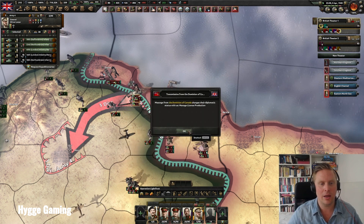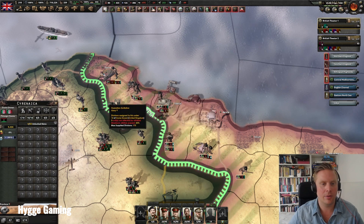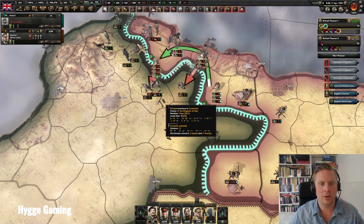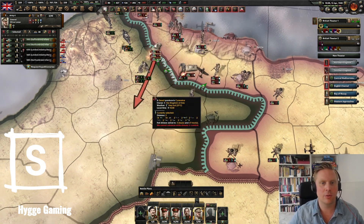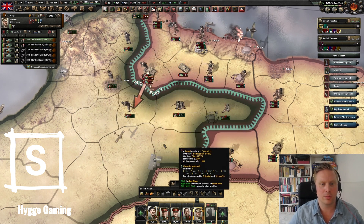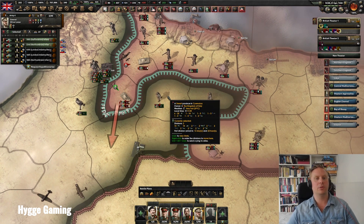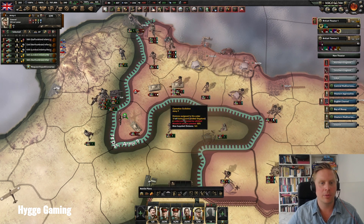With the right countries and right modifiers, these planning bonuses will be effective and go very fast, giving you a lot of bonuses when you attack. Another thing you can do if planning an attack is to encircle them. Attack with these units coming through, and use the Split button to take two of them and move forward to another tile. You can use the Split button to spread out your units without selecting them individually.